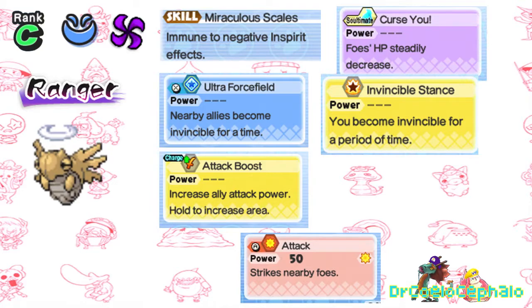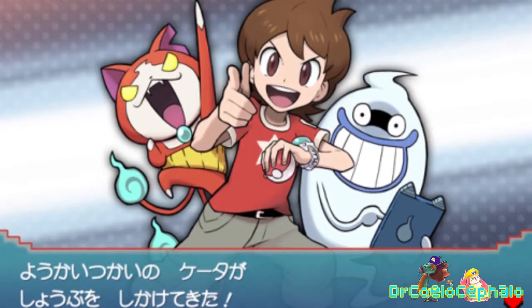Since a lot of Shedinja sets love to run Toxic, Will-O-Wisp, and Swords Dance, a Sultimate that does passive HP draining damage and an attack boost for buffing its attack seemed the best fit for it. And that's the Nincada line for this episode.